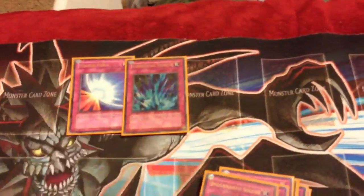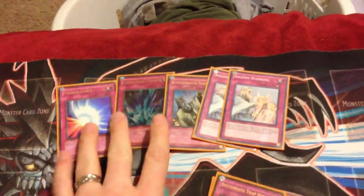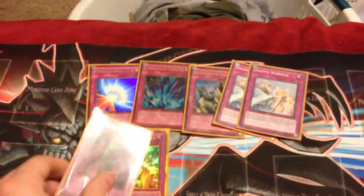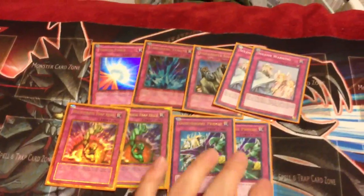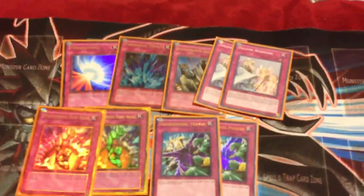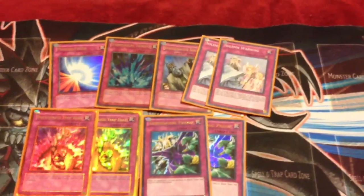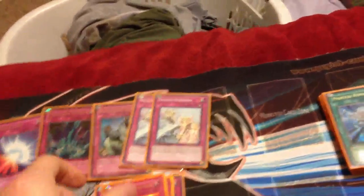It runs a lot of traps, which I love. It runs your Staple Traps, your Saling Brigade, and it doesn't run Call because it just doesn't need it. 2 Bottomless and 2 Deep Prison. I usually don't do both of these — I usually run Compulsories — but I'm going to start running both of these in every main deck from now on. Even though they can get MST'd and heavied, they're too good when they work.